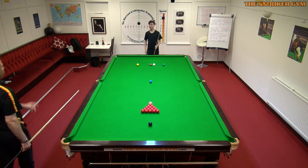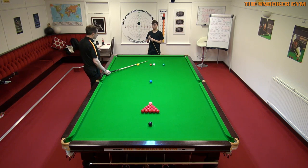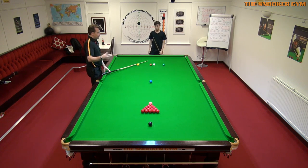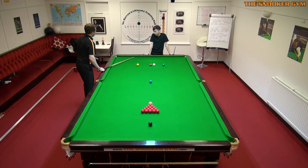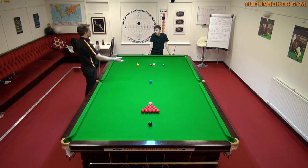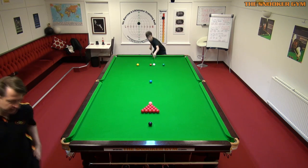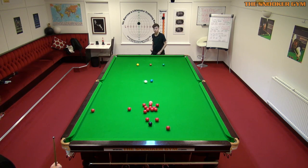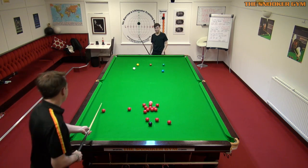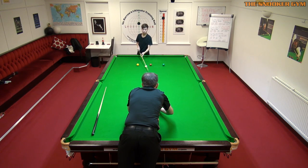So what we can do now is, because we came in here, that means you don't need quite so much side. With a brand new cloth — have you played on new cloths before? It slides more, doesn't it? So if this cloth was new the white probably would have finished here. So the older the cloth, the less side you need, which makes aiming maybe a little bit easier. That was just a little bit thick on the contact, but that's understandable because it's the first time you're doing this.